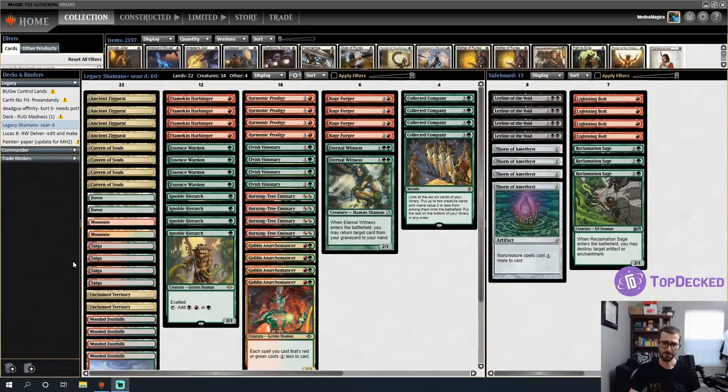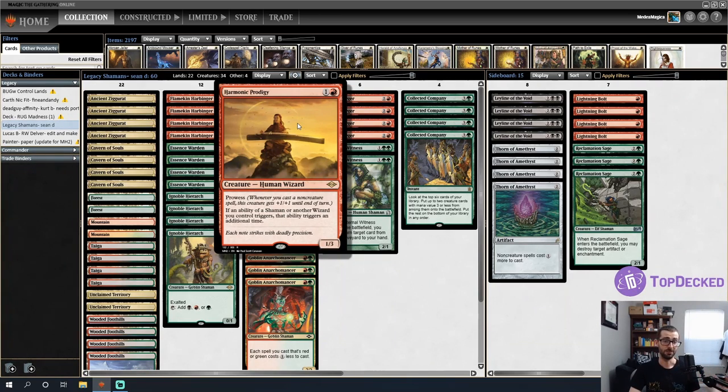Originally Sean sent the idea of using Harmonic Prodigy to get more magecraft triggers, which was a cool direction, but it had too many moving parts. So instead I veered more towards the tribal side of the equation with the triggers. I want to crank the triggers up to 11 and see where we can take this.